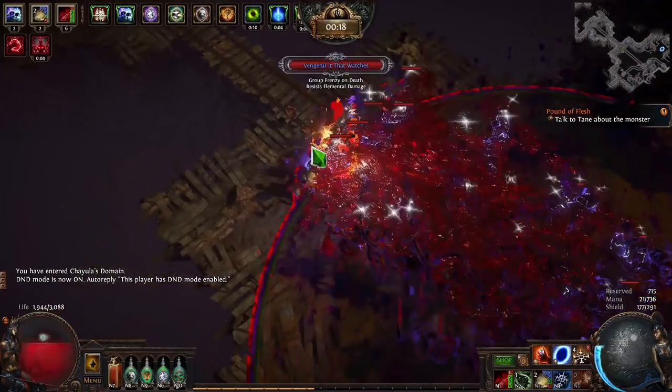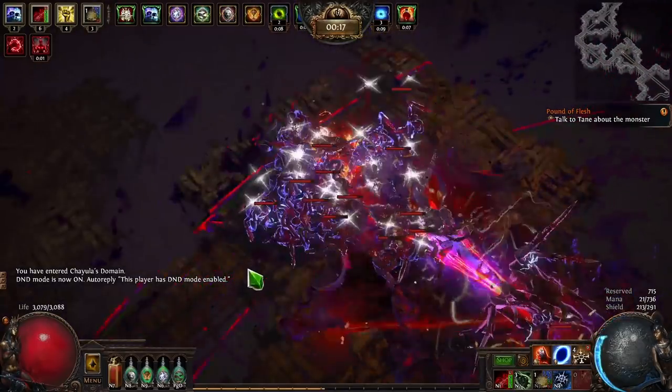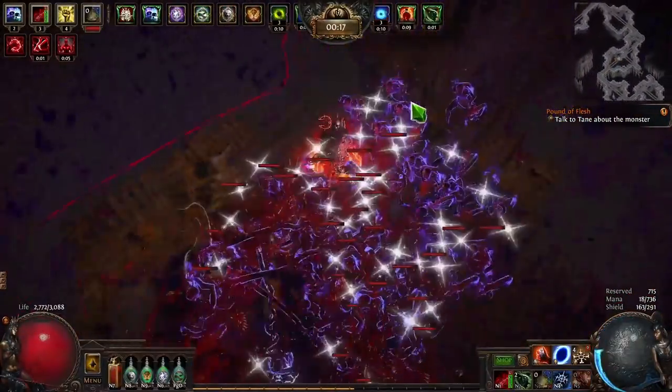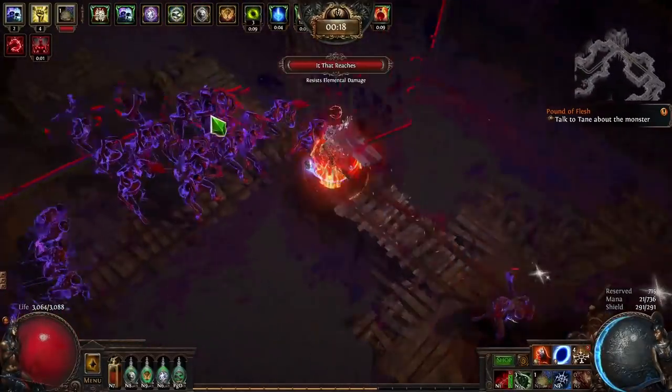If you have any other questions about the specific gear or the tree in my setup, please feel free to refer to the Path of Building link down in the description. I've also included a less expensive version for anyone who wants to play this but doesn't have the money for a Mageblood, or maybe for someone who plans to use this to farm their Mageblood, as it is certainly excellent at farming bosses.